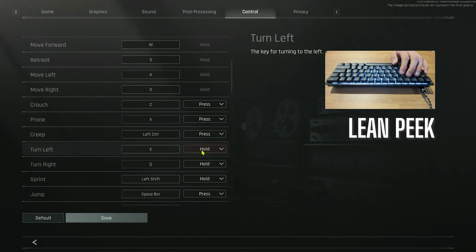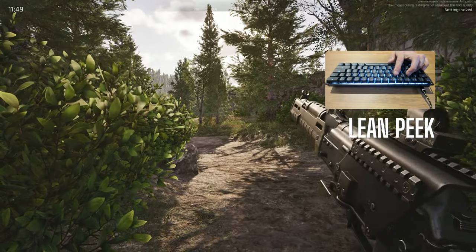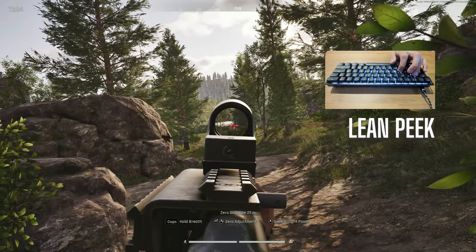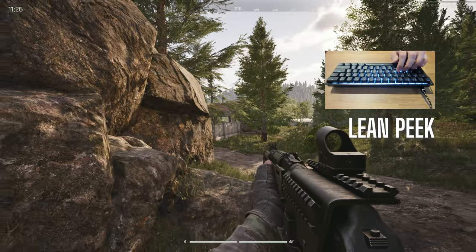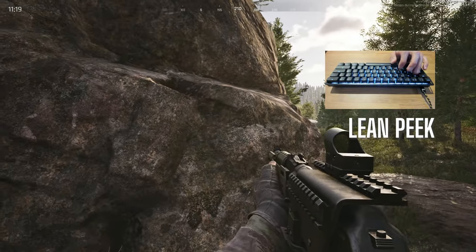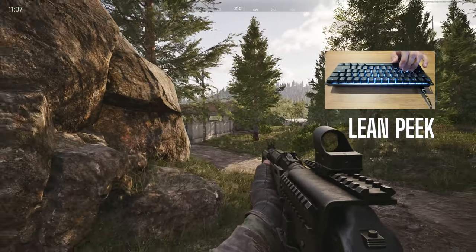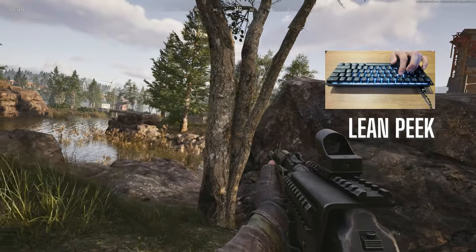Next are the turn left and turn right functions — these are the lean peek buttons. I personally swapped the default keys Q and E, so I use Q to peek right. If I'm peeking right, I usually want to be able to move right to do a quick peek and move back in. It's much easier to hold Q and then push D to peek out right. I use E to peek left, and then the A key to move left and back in. It's more streamlined for me. For sprinting, I have it on left shift hold. I prefer hold over toggle — press shift to sprint, release to stop.